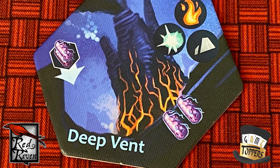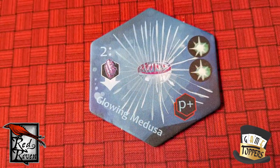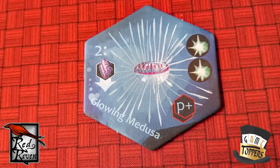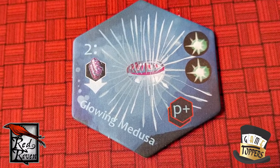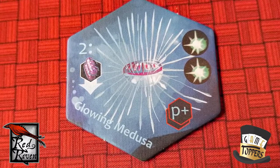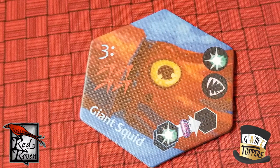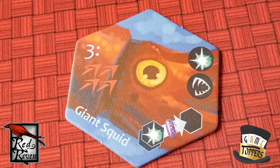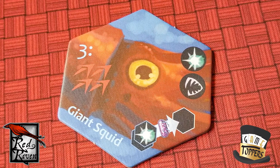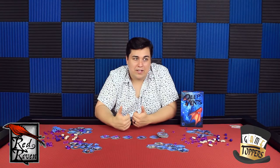Other tiles, though, that second ability could be to move the resources on them to other tiles. It could be an attack, or some other ability. There are all kinds of different crazy abilities, but you have to choose if you want to do the build-money action, spend money, or the other action ability.